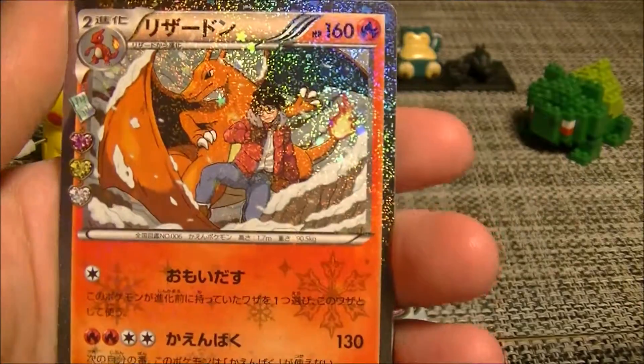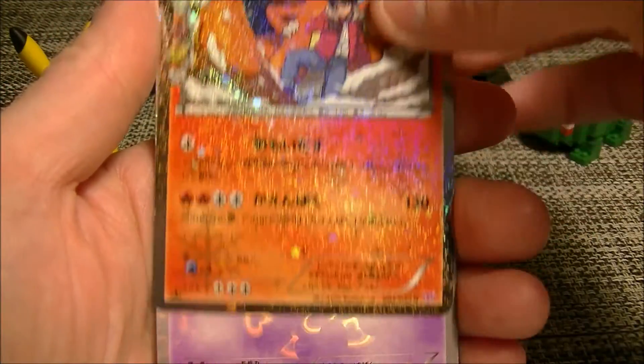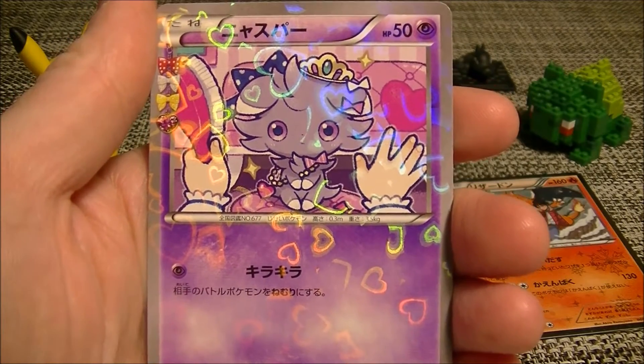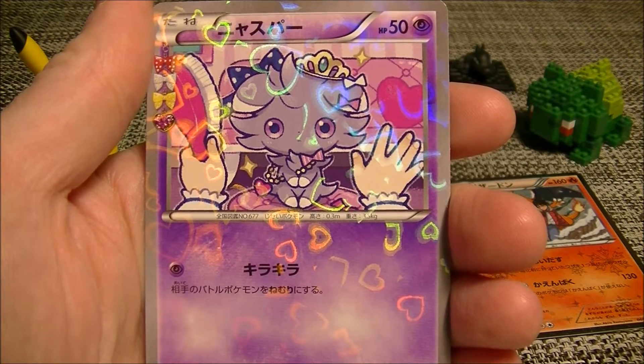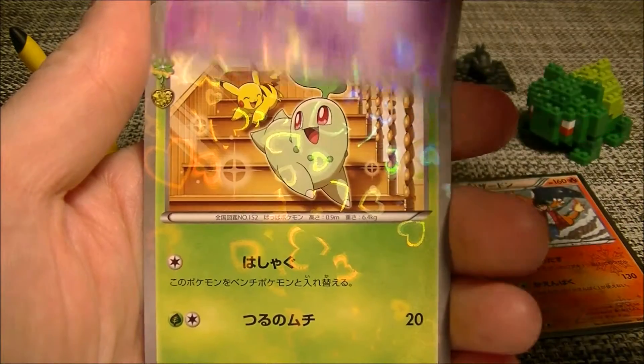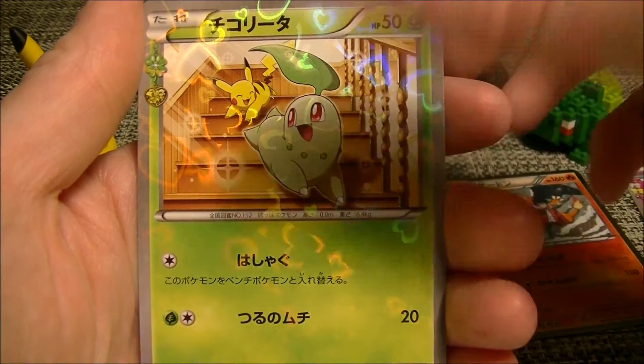Charizard! Nice. I didn't have this one yet, so we will definitely take that. Alright, is that Purline? I think it is or is it Espeon? I never remember which one's which — Espeon. Nice. Getting a nice haircut. We got Chikorita. I'm going to put that there, keep Charizard.